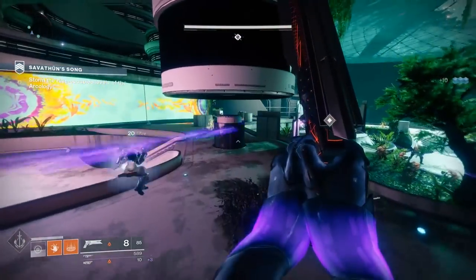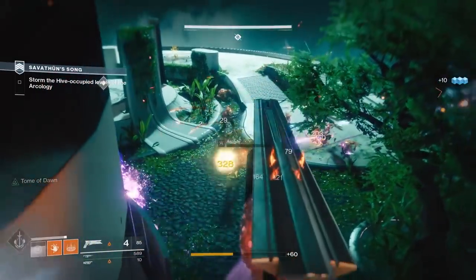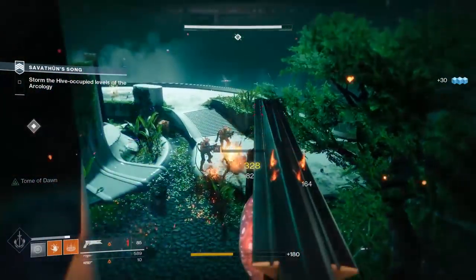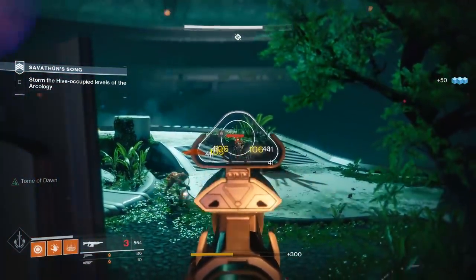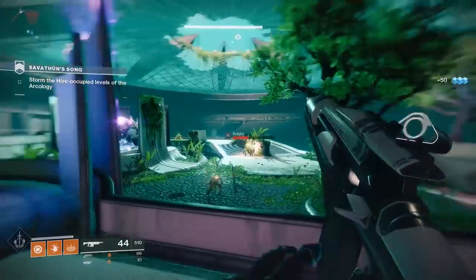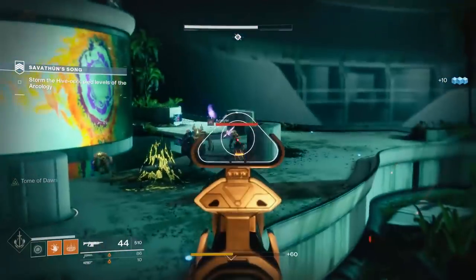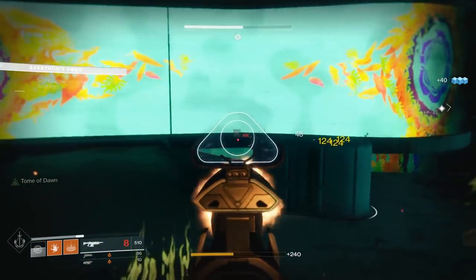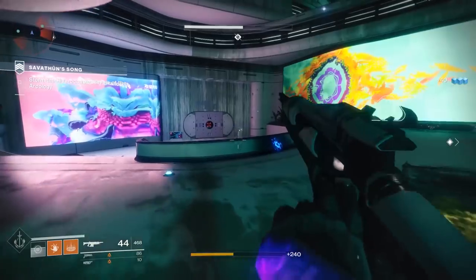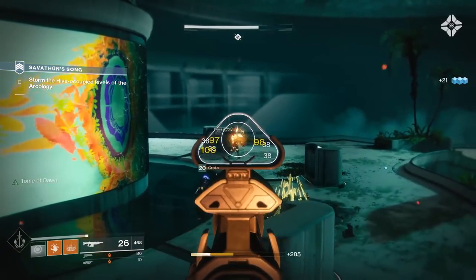Dawnblade just doesn't have that thing that makes it appealing for a certain activity. It has a thing, it's just that that thing takes a lot more effort to make work, requires you to play an intentionally weakened playstyle, and doesn't have the payout — nor does it have a game changer exotic. I think giving Dawnblade a more powerful exotic would be one of the better things to do to help it out in the short term, on top of boosting Dawnblade damage or increasing the duration of the super.